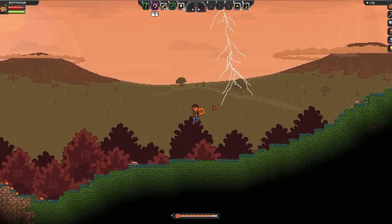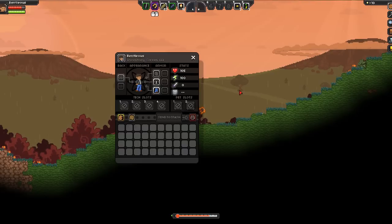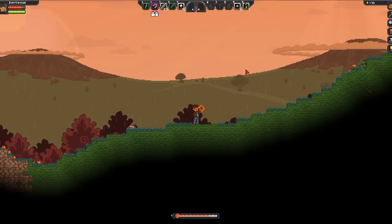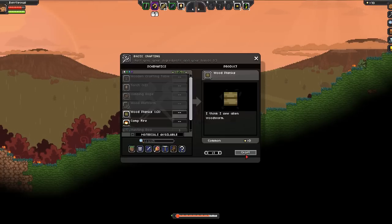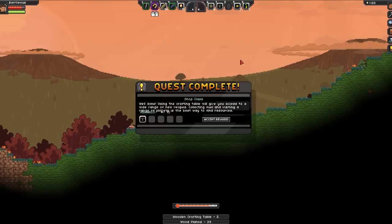This is where we beamed in from our ship. I'm gonna get started right here — let's open up our crafting. Basic crafting — I think it's C. Alright, so we can open that up with C on our keyboard, and we're gonna go ahead and refine these into wooden planks. Let's craft these guys up. Until this crafting table shows up we need 35 pieces of wood plank. Quest complete! Using the crafting table will give you access to a wide range of new recipes. Collecting fuel and visiting a range of planets is the best way to find resources.